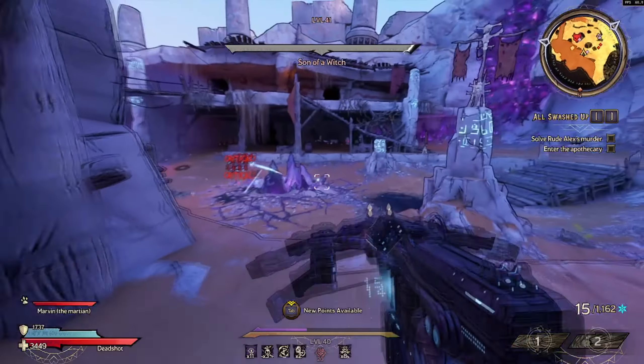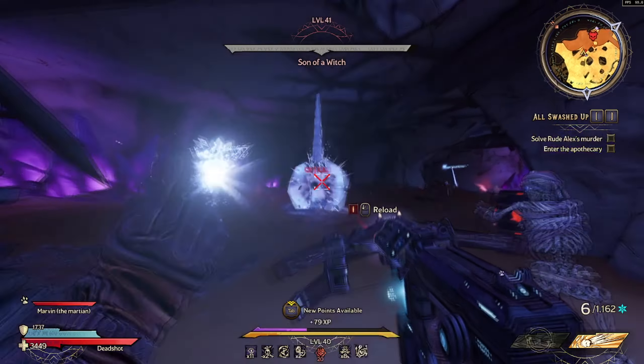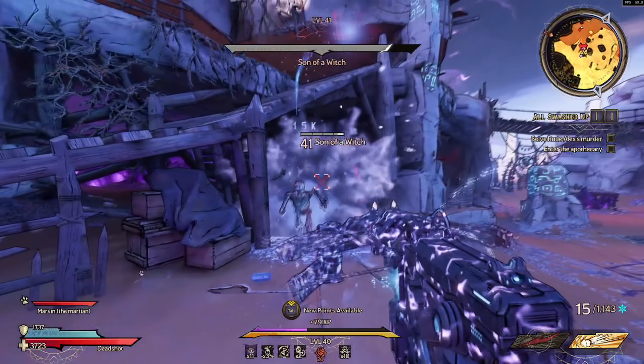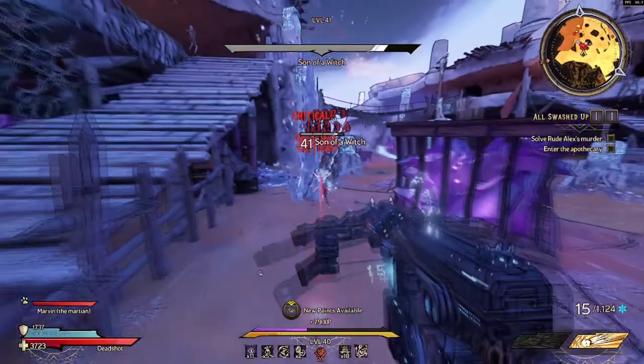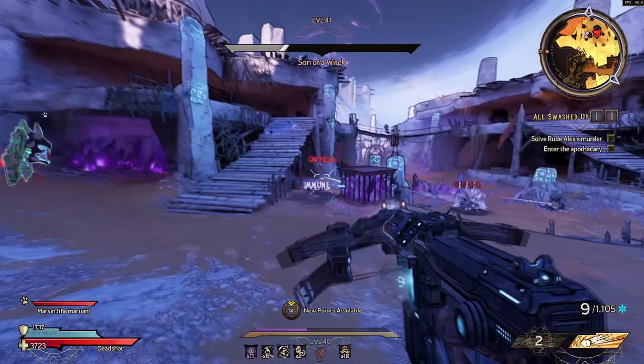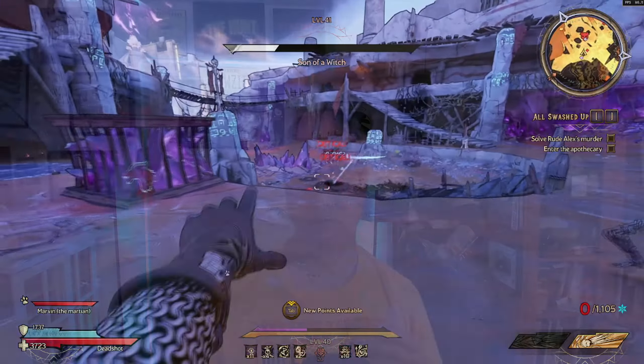Worst of all is Wasterd, a skeleton boss who during at least one phase is the same size and color as the skeleton ads that spawn around him. The only thing that makes Son of the Witch harder to track is fighting him at night instead of day. But it's a problem with a lot of different enemies in different situations — not just skeletons. Even Dragon Lord can take a while to reacquire, a dark costume against a dark sky.